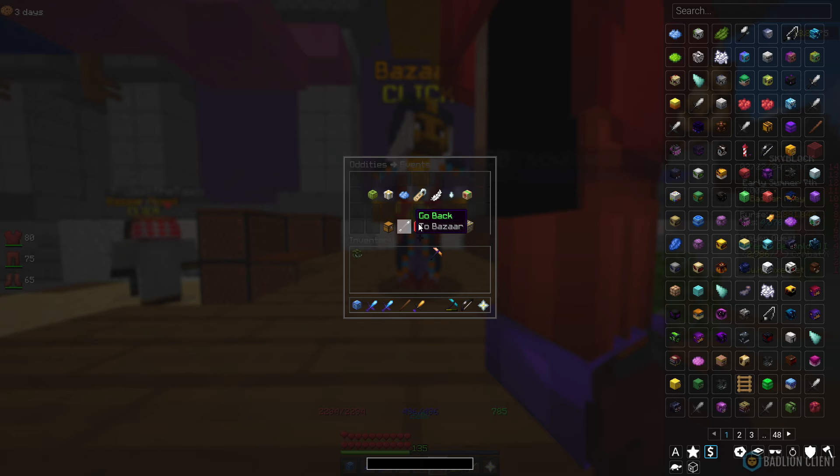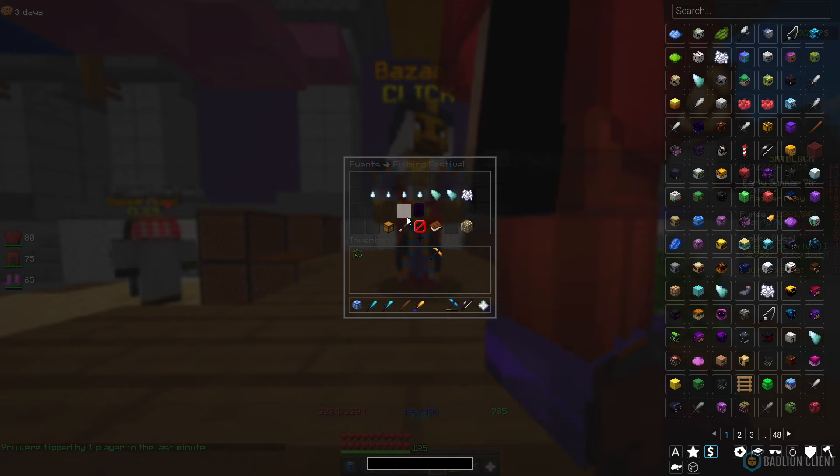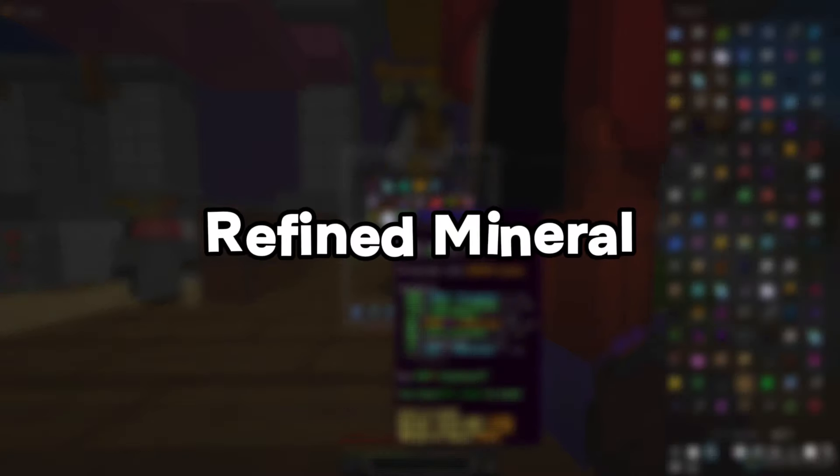For Shark Fin you want to go to Events, which is in the Oddities, then go down to Events, Fishing Festival, and then just normal Shark Fin. As you can see, there are 10 million insta-sells, so it will fill very quickly, and 1.1 million insta-buys — you should not have an issue selling these at all. It's quite a nice flip.